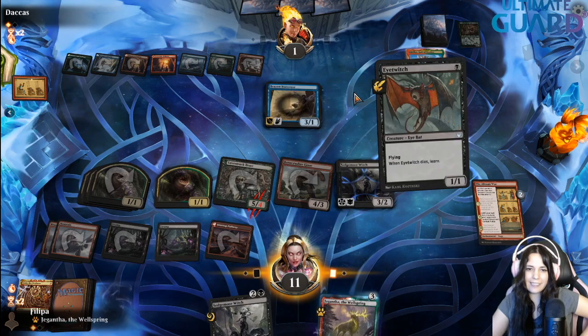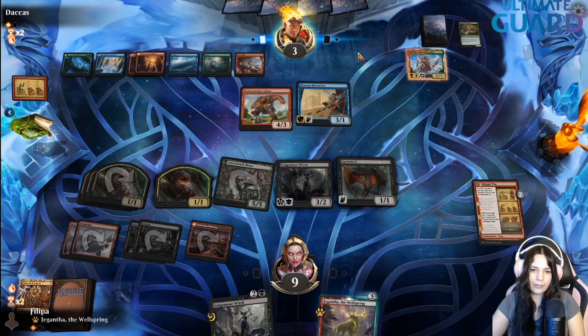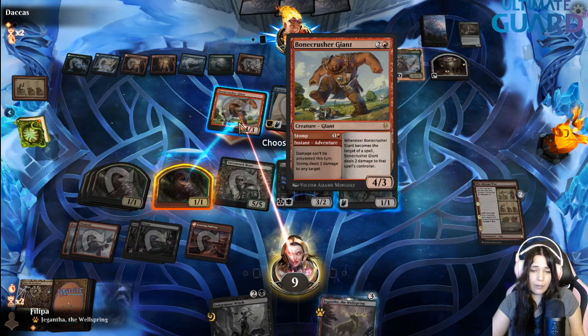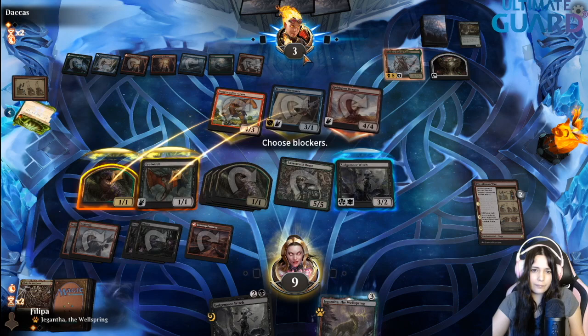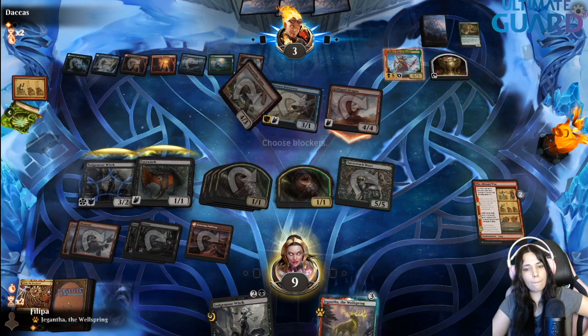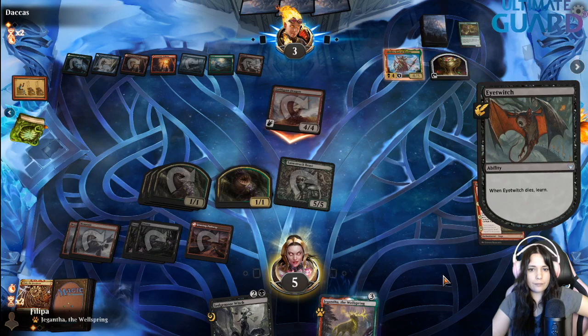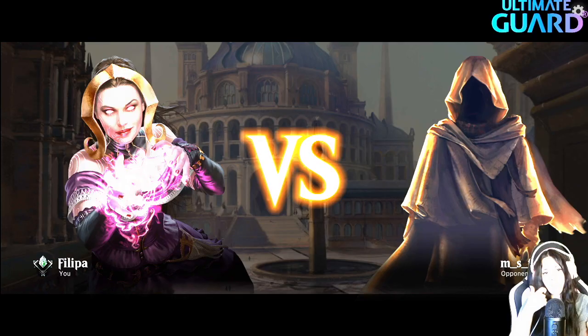Next turn they get back Woe Strider but we still have more attackers. They're back to three life though — this is going to be a complex game. Although now they have to attack. They might have Brazen, Brazen might be a problem. They're going to go for four damage. I block, this doesn't have trample so I can just block this one. Right now that's four damage. I'm getting the one damage because I might do it face. They're dead — that was a close game, but we got them. Let's go!